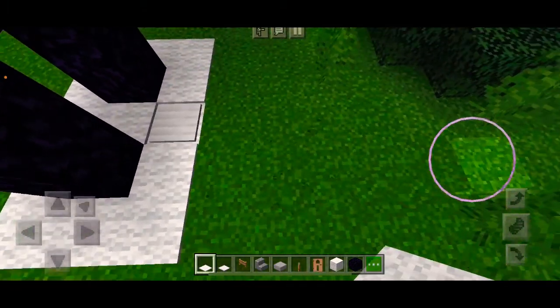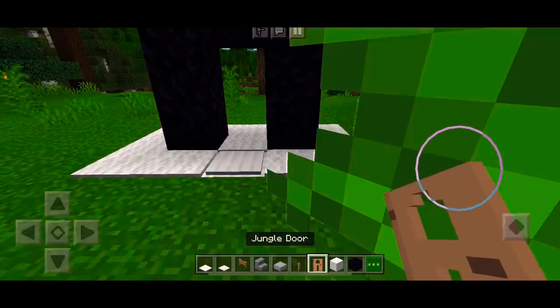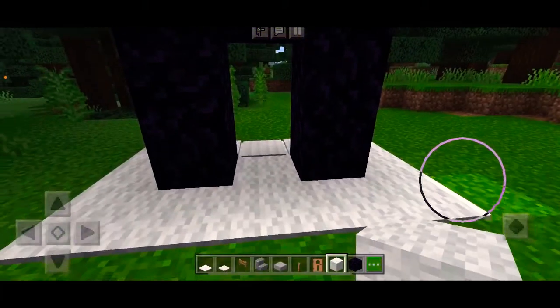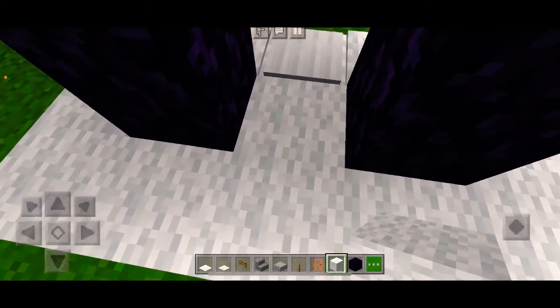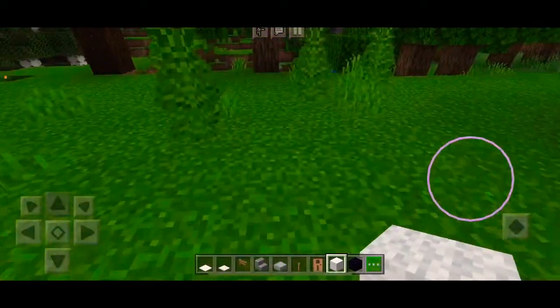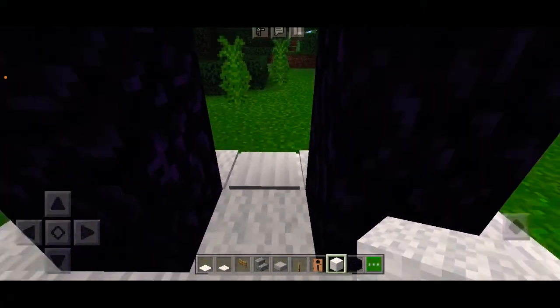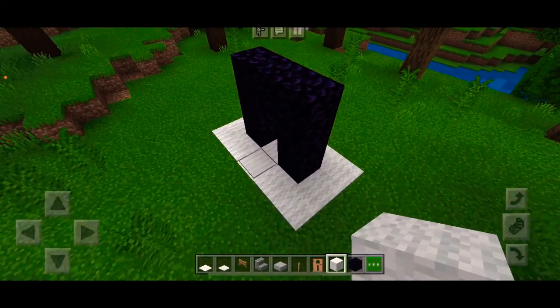In my other tutorial I did a cage version, but now we're done. When you walk through the door you can perfectly fine, but when you walk out you can't — because of the fence gate. You could also combine this with my other trolls so even if they try to escape they can't. Anyway, that is it for this tutorial — go troll your friends with these different doors, and I'll see you next time!